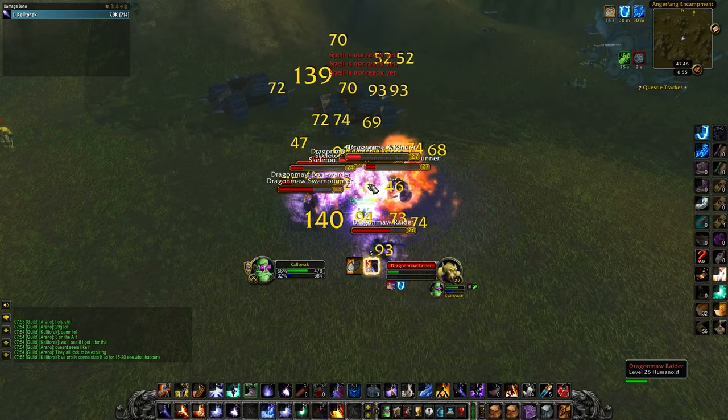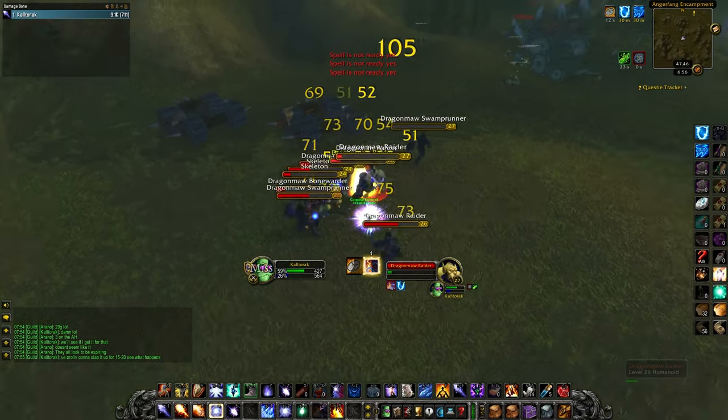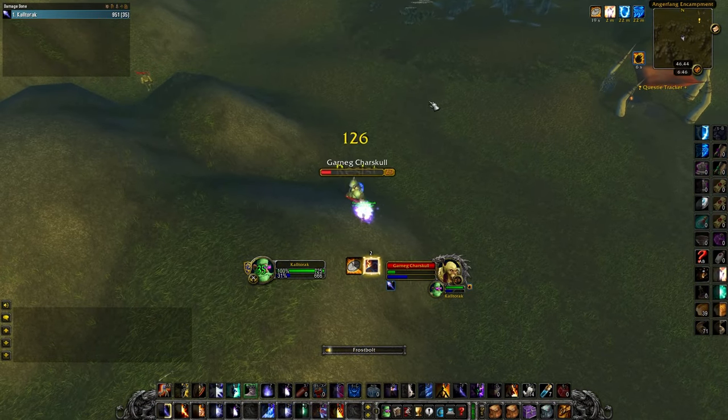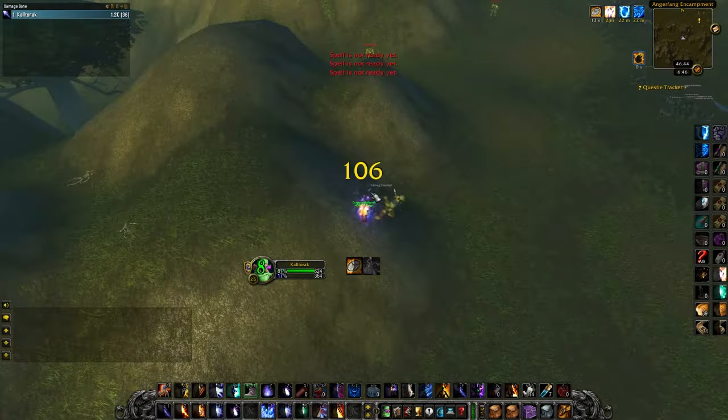At this farm we will be getting lots of Vendor Greys, Mage Scrolls, Silk Cloth, and high level greens. There is also a rare spawn here that drops a BOE green leather helmet, which I was able to sell for 20 gold.